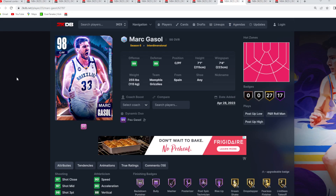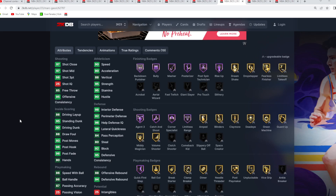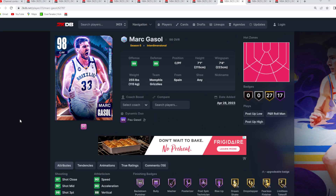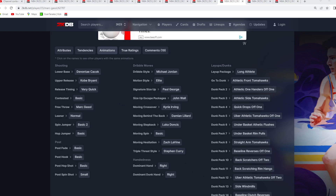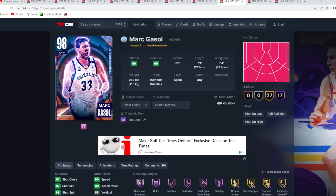Coming in at the number eight spot is Marc Gasol — 7'1 at power forward, 7'4 wingspan. He's really the only good big you can find for under 10k. He's a great defender with 92 block, 92 perimeter, and 98 interior defense. He's pretty fast in game — 90 speed, 90 acceleration. My favorite part is his jump shot: a really good release, great in the catch and shoot. He's a solid pick-and-pop power forward with a good player model.